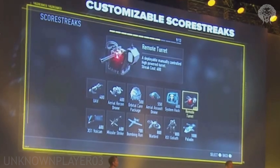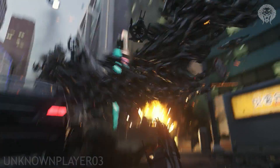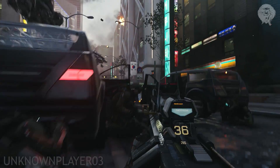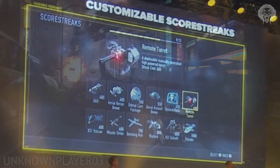I say there could be more because the Hardwired perk mentions immunity to the EMP, which could refer to EMP grenades, but I think there could also be an EMP streak. It also mentions immunity to the System Hack, which is on this list, and also mentions the Nano Swarm — which is very interesting. This is very likely to be the thing we saw on the Induction mission, the huge swarm of drones flying around together, and that really sounds like it might be a killstreak. But as for now, this is a very representative list of the final killstreaks for Advanced Warfare.